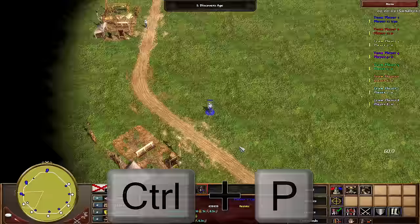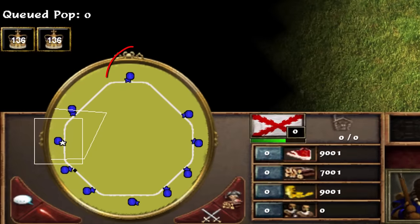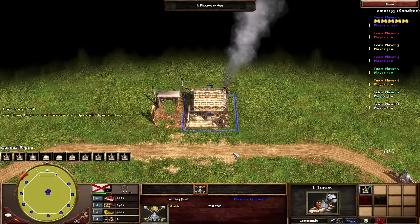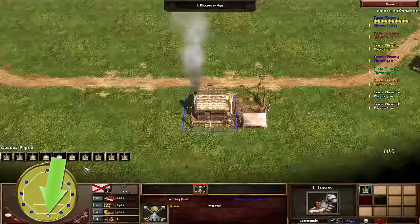The default hotkey for finding your trading posts is CTRL-P, which when pressed will begin by snapping you to the first one you constructed that game. It can also be selected by clicking the first icon here. Pressing the hotkey again moves you to the trading post you built next, and each time you continue to press CTRL-P, you'll move to the next trading post built after the previous.